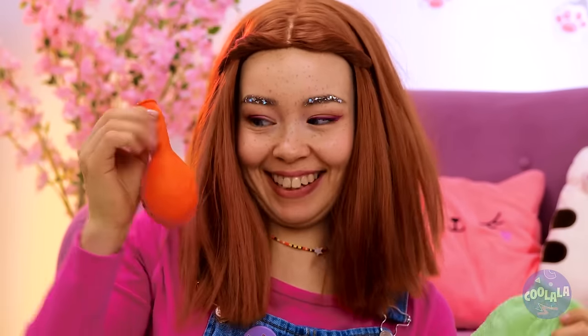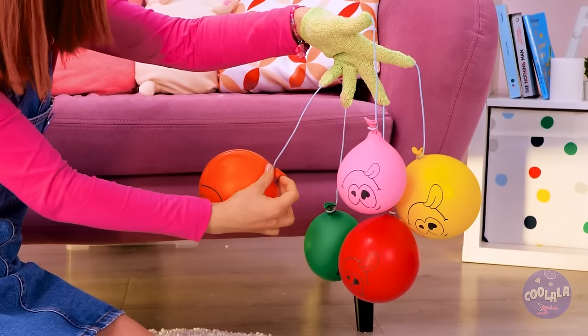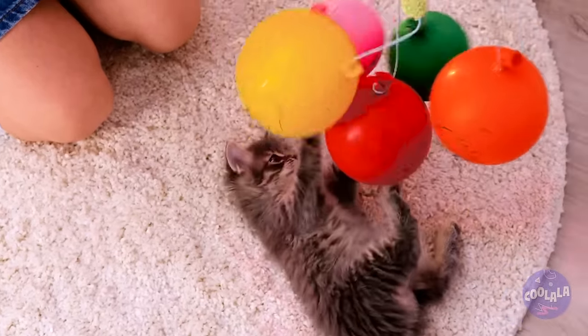Now we need to blow up a balloon. Run some string through a shower glove's fingertips — our kitty's not the only one with retractable claws! Make four of these and tie to each of the strings. It's like a baby mobile and a cat toy rolled in one!